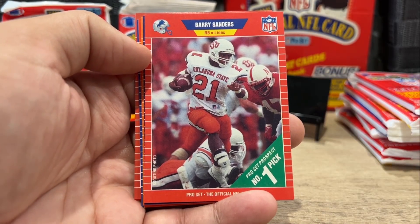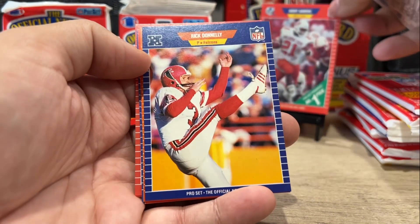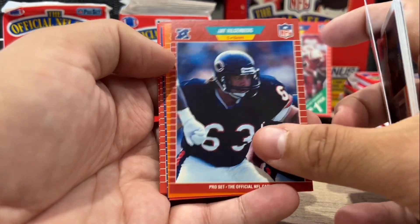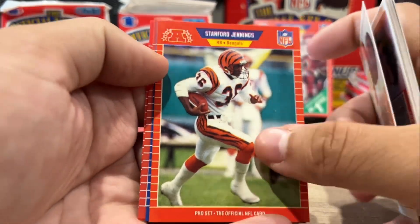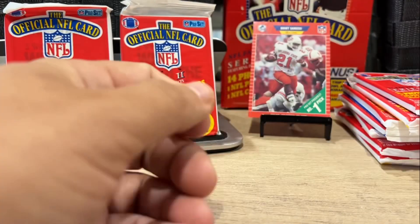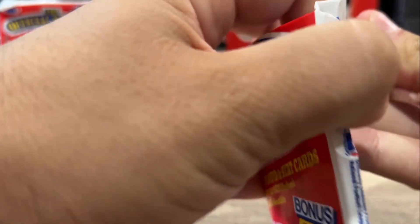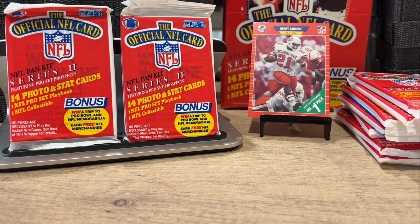Haven't seen this one yet — opened half a box and didn't get this one yet. Barry Sanders, front and center. Rick Donnelly. Jay Hilgenberg. Same for Jennings — you can see a little blurry. Icky, the Icky Shuffle. Roger Vick. And Dick Stockton, our announcer card. I'm kind of excited to get that Barry Sanders — the centering looks pretty good on that, as I wrestle through this garbage bag card here.